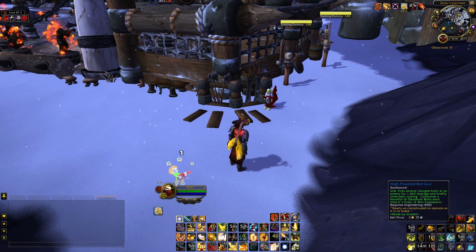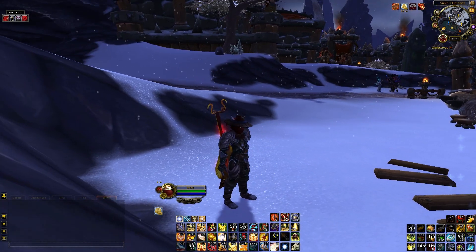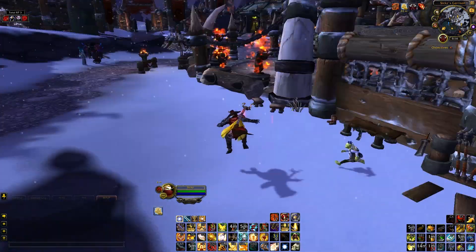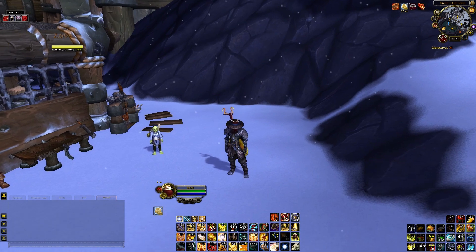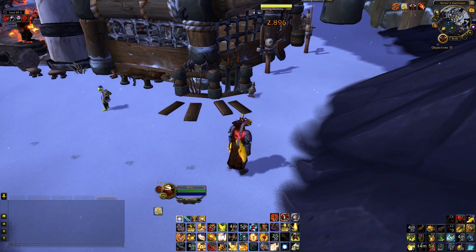Next is the High-Powered Bolt Gun — it's basically a ranged kick. It's kind of funny to see a paladin whip out a gun and fire at someone. Sometimes I use it to shoot lowbies and rattle them a bit. It's possibly deadly, but most of the time it isn't.